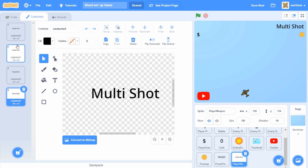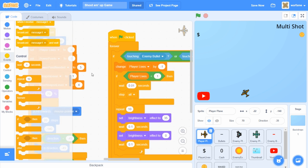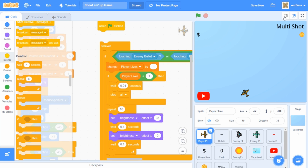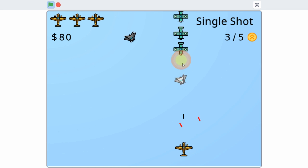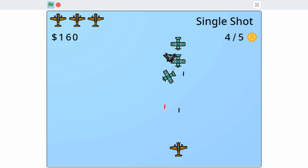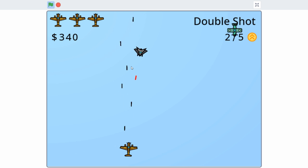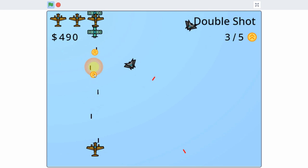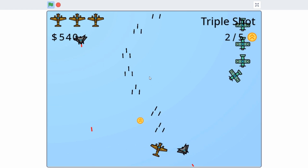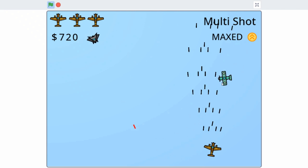Now we have our four weapon types: single, double, triple, and multi. Let me test it out — I'll disconnect the damage block so the player can't lose. The player starts with single shot, shooting one bullet at a time. After five power-up points, it upgrades to double shot — alternating two bullets. Then triple shot with three bullets at once, and finally multi shot at max level.